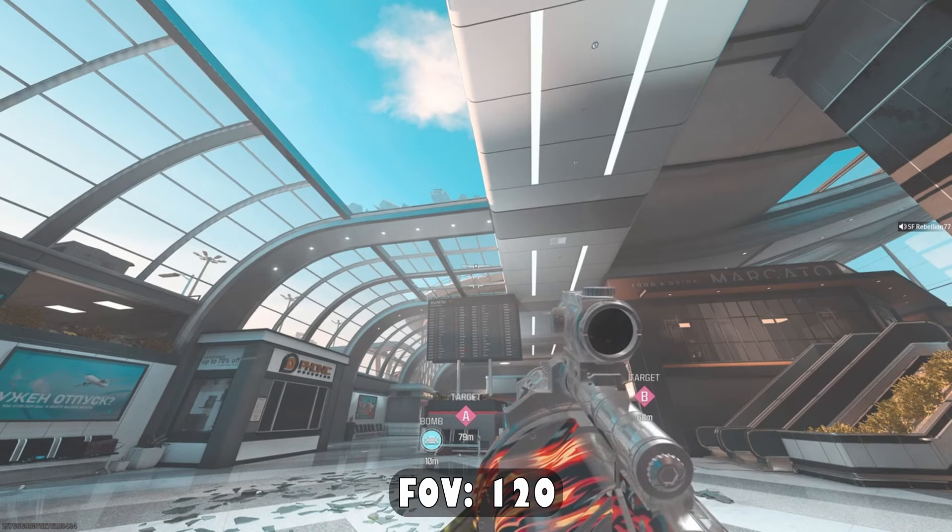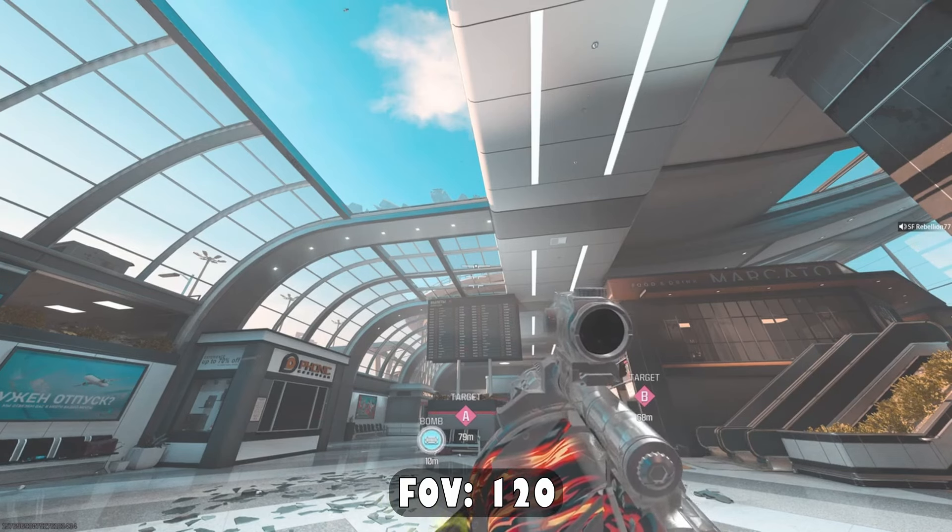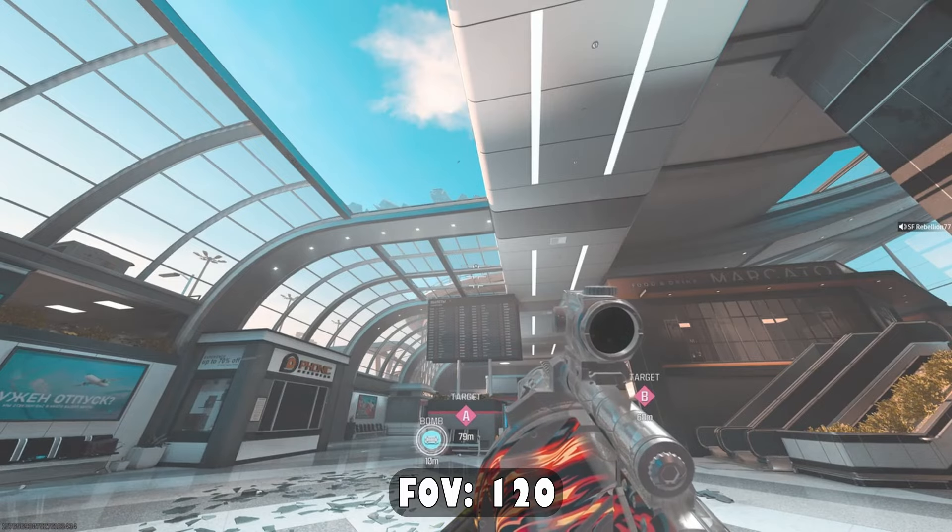The other thing is that you want to execute the moonwalk method — if you don't know, that's where you run a few steps forward, start walking backward, and shoot your tube as you're walking backward. You just repeat this motion with each tube that you shoot.